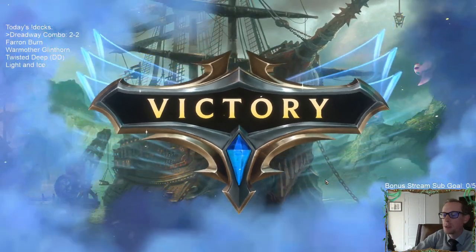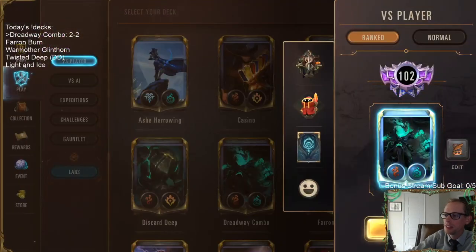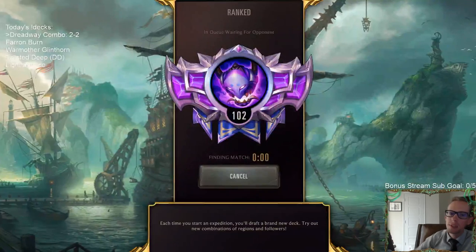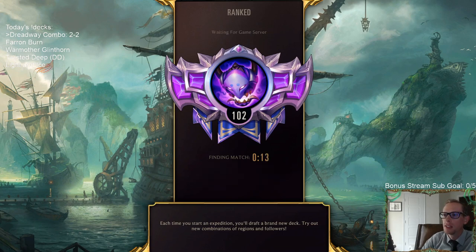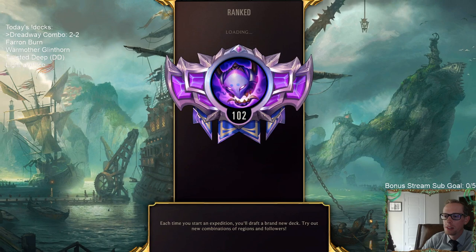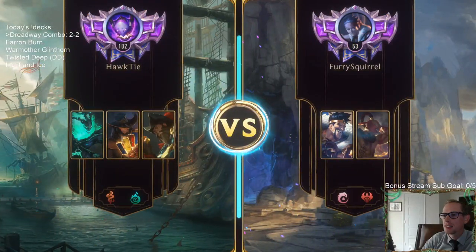That's a fun one to play — just huge things. Smooth Soloist is not too bad — it's kind of holding its own, getting us good cost reduction with our curve being so high, being able to play all these Sea Monsters that Jawhunter creates and all these other cards pretty cheaply. Smooth Soloist is the sleeper here.